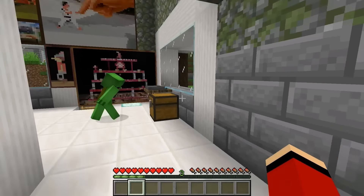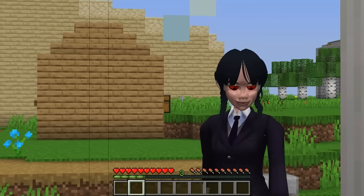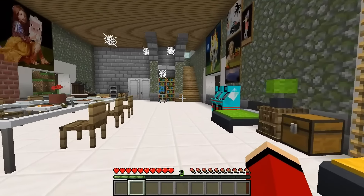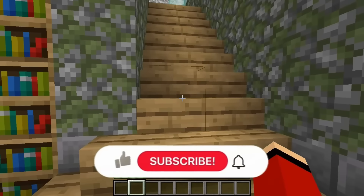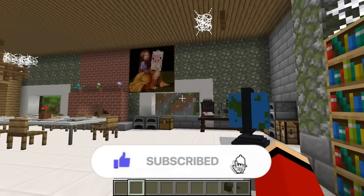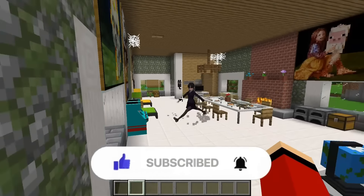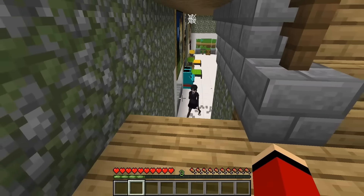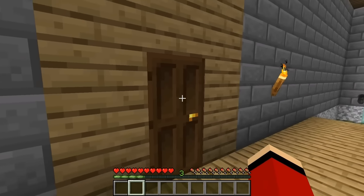Beyond the cracked wall they discover dozens of poor villagers locked up — all about to be executed. They free them all, sending them running out. Everyone escapes from their cells.